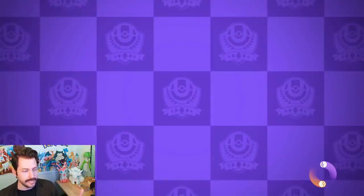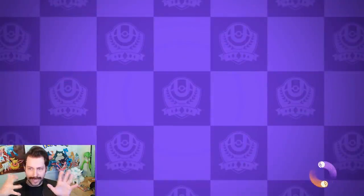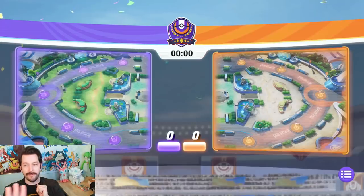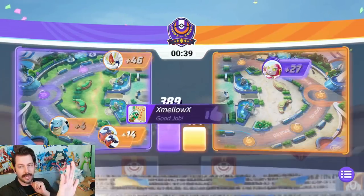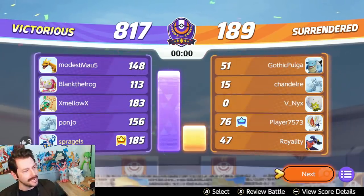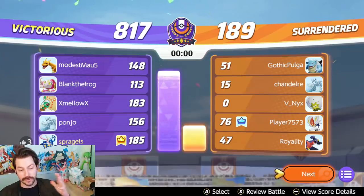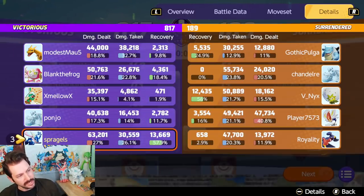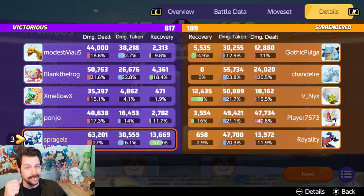We had a really solid game with Water Shuriken Double Team. You saw those moments of getting in close with Greninja, but we also played back a lot — away from the enemy most of the time — and then moved in to get the KOs. I hope you enjoyed that. Let me know what other Pokemon or build sets you'd like to see me break down. Stats: 63K damage, not bad, with 13K healing — a lot of that from our Focus Band and Water Shuriken healing us up quite a bit.